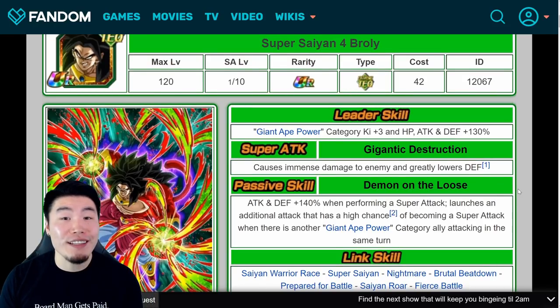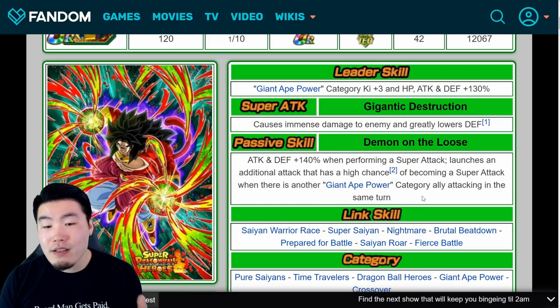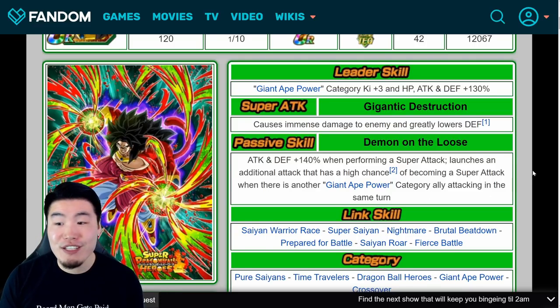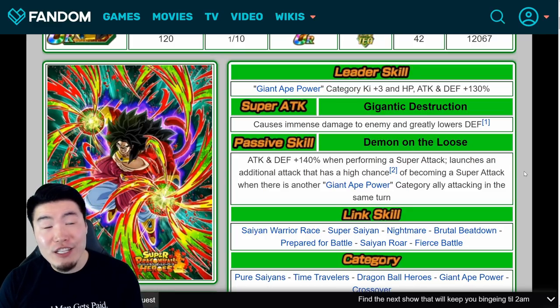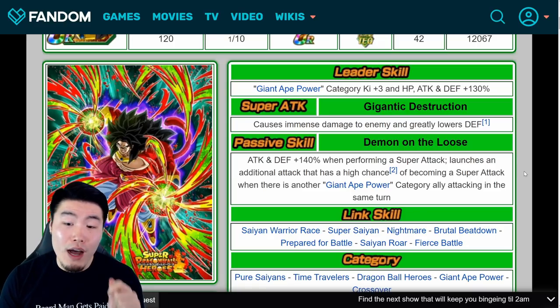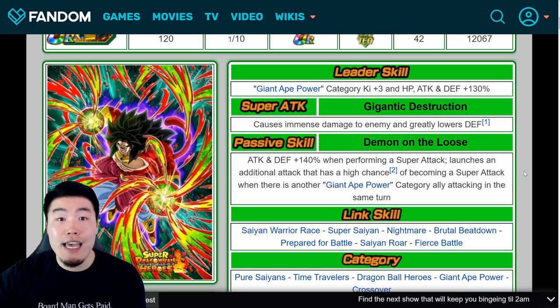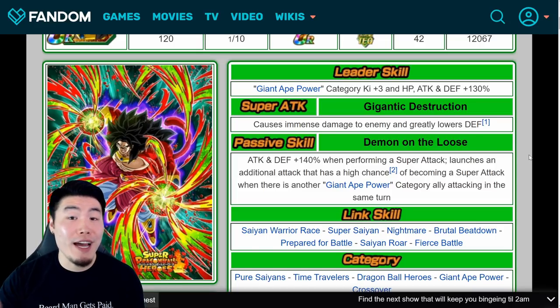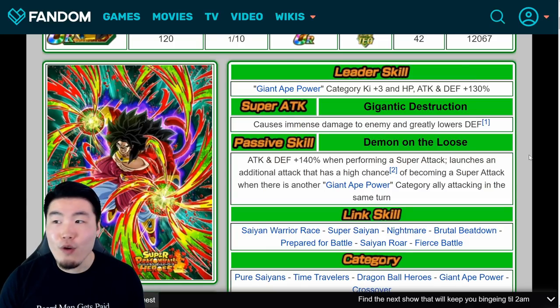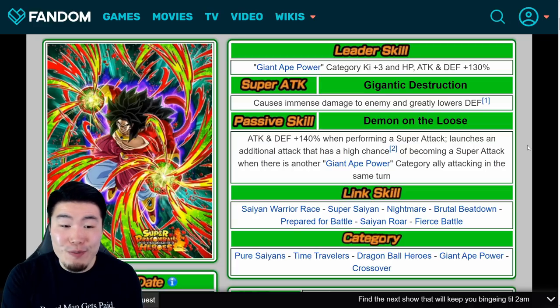This dude hits really, really hard. His kit might be a little bit boring — people call him a caveman, and I think that's justified because there's not too much going on here. He just hits hard and does a lot of damage really well. In fact, he is one of the hardest-hitting TURs in the game — I think top five, possibly even higher. On a Giant Ape power team or crossover team, when linked up with Super Saiyan 4 Vegito and another support like a second SS4 Vegito or Demon Goddess Toa, he's getting an attack stat of over 4 million per super, and he gets an additional super very often — most of the time at least two supers per turn, sometimes three with hidden potential investment.